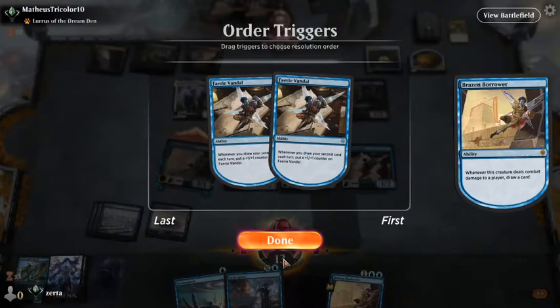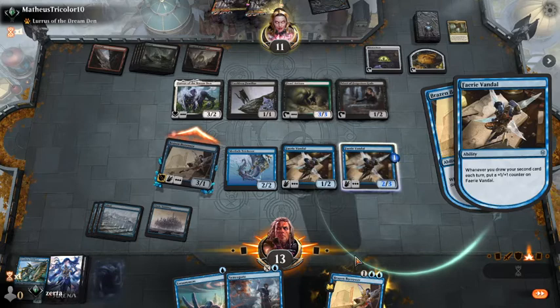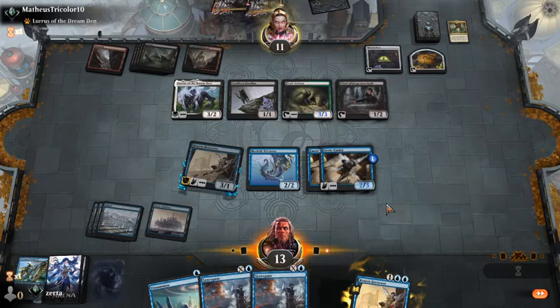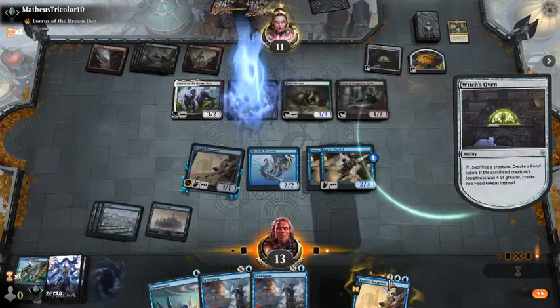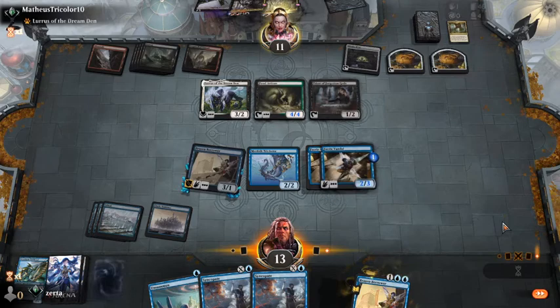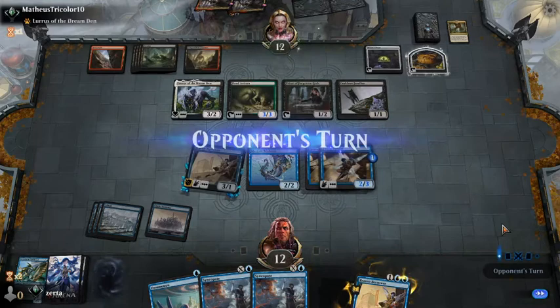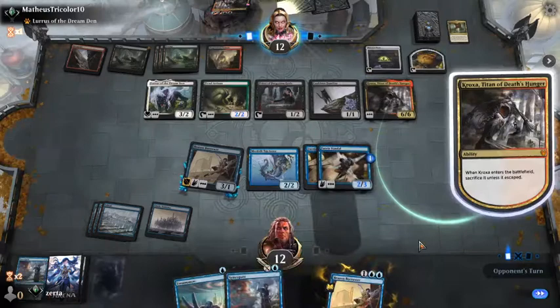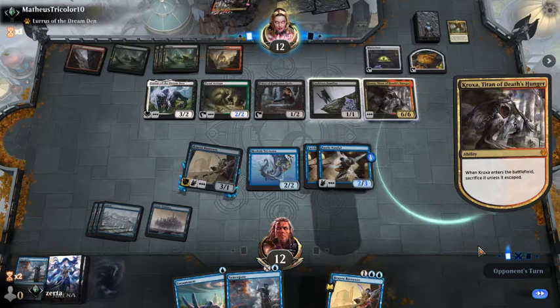Yes — come on, land please. Yes! Uh-oh, uh-oh. Just that. Okay, let's see what they do to us. Croke out — we discard one of our Syncopates. They sack sack — we'll sacrifice our Merfolk Trickster.